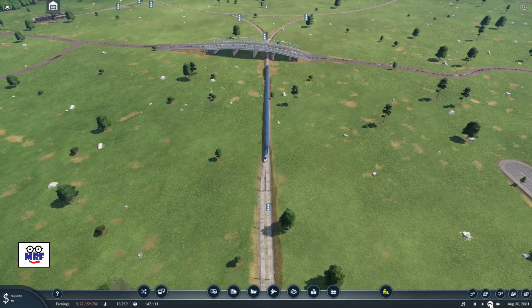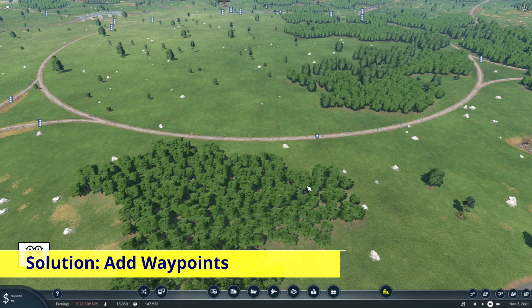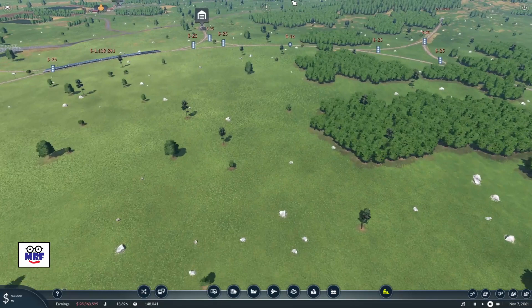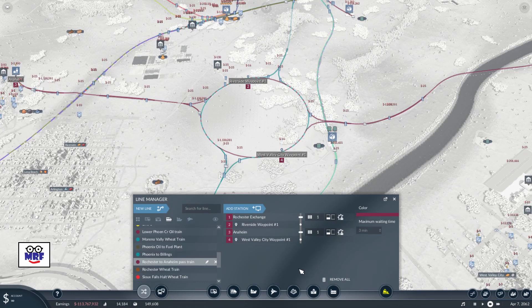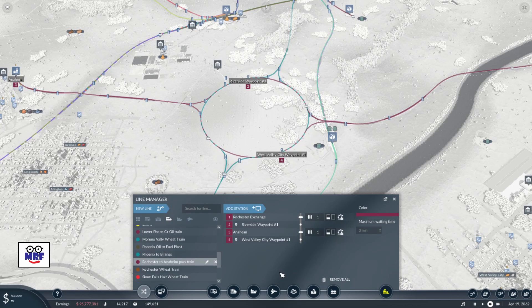To fix that, I had to set up two waypoints on the roundabout — one here and one on the other side, right here. Then I had to add those waypoints to each of the two train lines. This aerial shows the train lines going through the roundabout. By adding these waypoints to the lines, I kept the trains from running into each other and kept them all going counterclockwise. So the train heading this way goes this way, and the train heading this way goes that way, on the Rochester to Anaheim passenger train line.